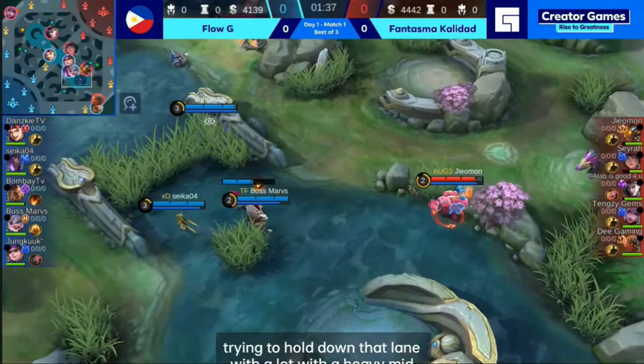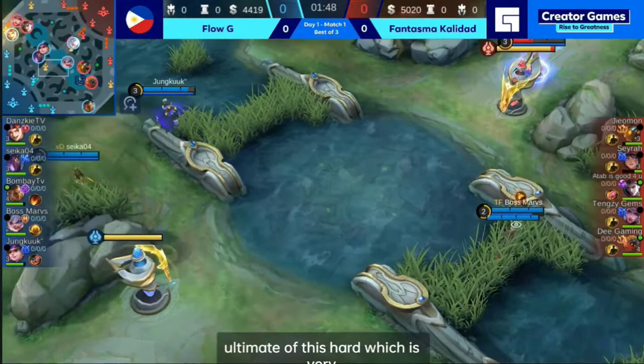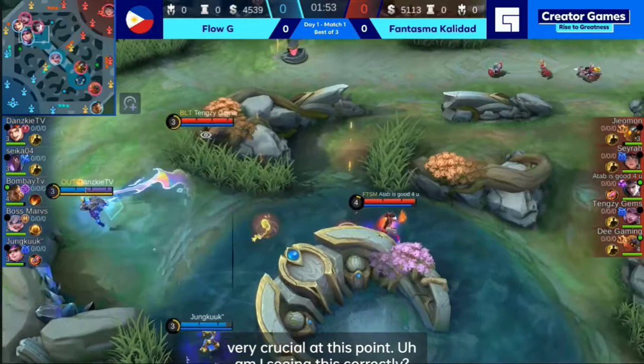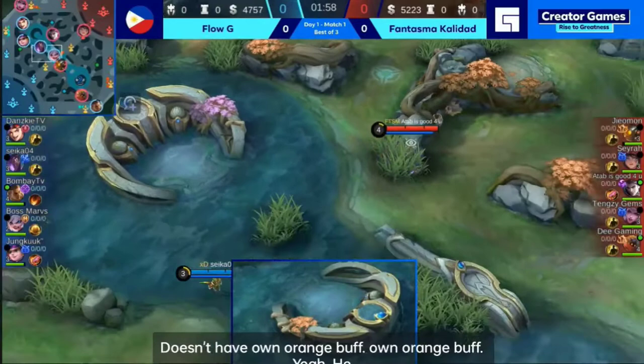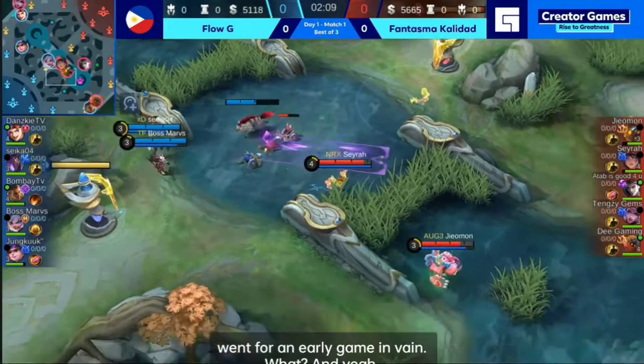We're 20 seconds away until the first turtle, and also a few seconds away from the ultimate of this Harley, which is very crucial at this point. Didn't have his own orange buff? Yeah, he wasn't able to get it — I think it was stolen away by Fantasma Calidad. I think they went for an early game invade. And yeah, definitely this first turtle — if they do this right, they don't have to worry about the Harley at all.